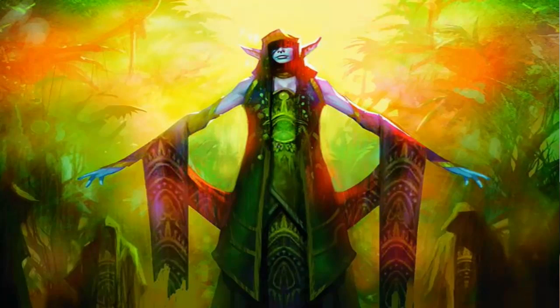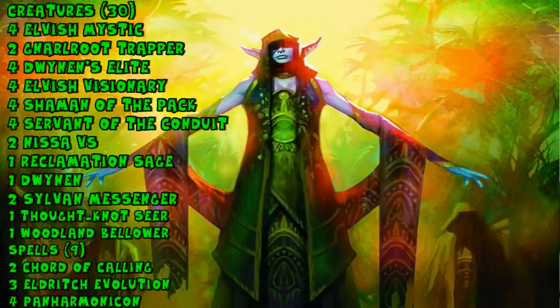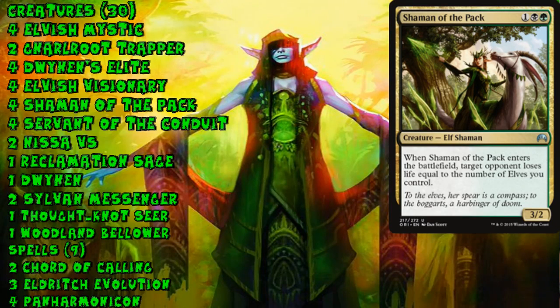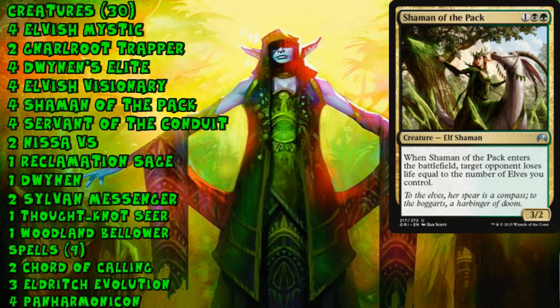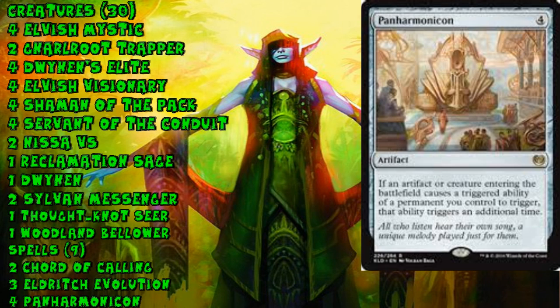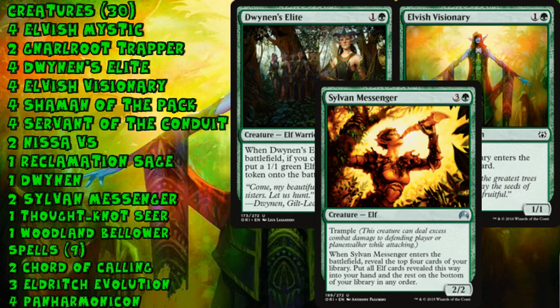The seventh deck — and one of the quirkiest and coolest — is Green-Black Elves. Like most Elf decks from 2015, it's based around Shaman of the Pack, and this version plays Woodland Bellower to go get a Shaman of the Pack — really cool. But it ditches Collected Company in favor of another four-mana spell: Panharmonicon. If you thought one Shaman of the Pack ETB trigger was good, wait until you get two at once. You also get double ETB triggers off Elvish Visionary, Dwynen's Elite, and Sylvan Messenger.